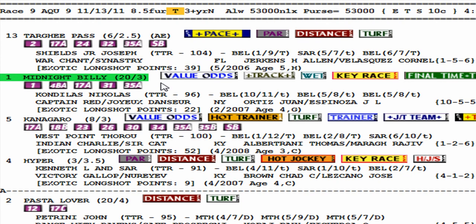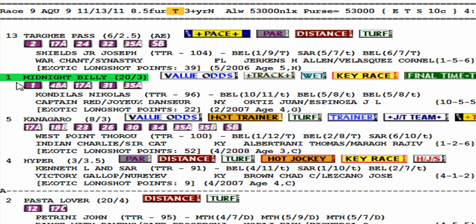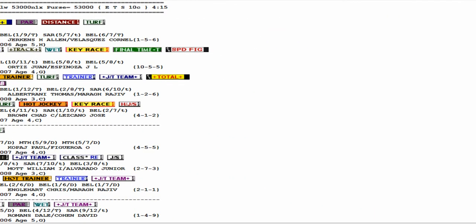I wheel doubles and I wheel exactas. For the trifecta: I do a one-dollar trifecta, the 1 on top by himself in the first position. In the second position I put 13, 5, 4, 2 — representing the rest of the horses in Group A and the top horse in Group B. For the third position I go all. Then a 10-cent superfecta — I go all for the fourth position.